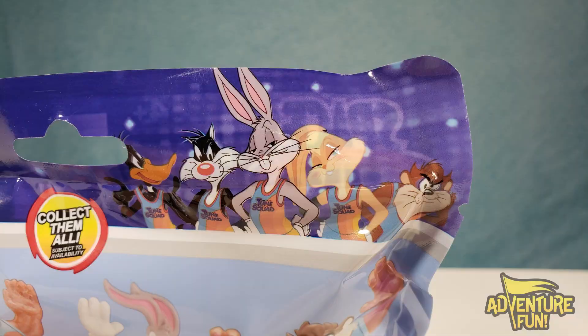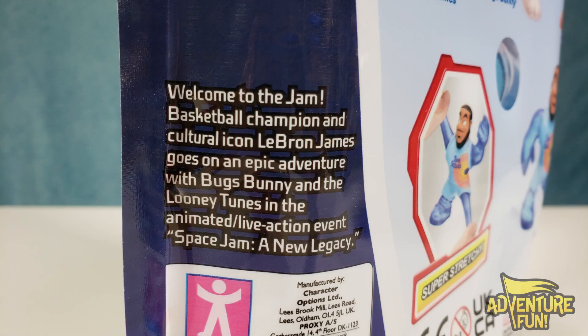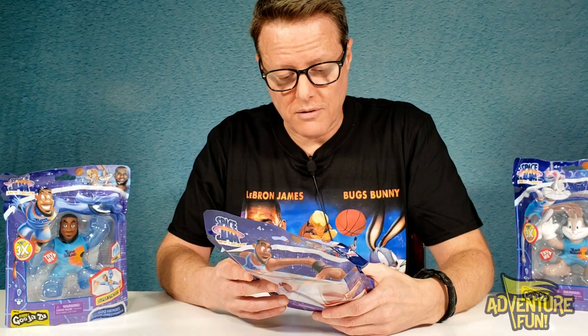You can see the characters on the back — the only ones that they Gooed are Bugs Bunny and the Tasmanian Devil. But you also get Tweety, Sylvester the Pussycat, and Daffy Duck. There's a total of four you can collect besides regular LeBron James with the basketballs. You also get the Power-Up, Bugs Bunny, and the Tasmanian Devil. There's a little synopsis that says, 'Welcome to the Jam — basketball champion and cultural icon LeBron James goes on an epic adventure with Bugs Bunny and the Looney Tunes in the animated live-action event Space Jam: A New Legacy.'